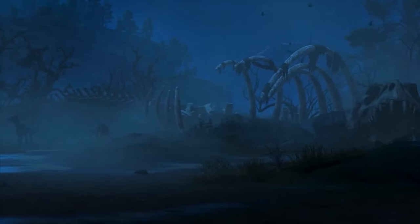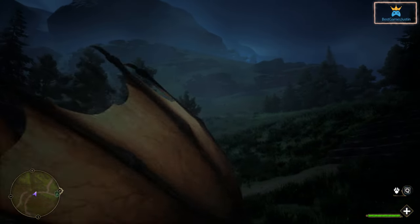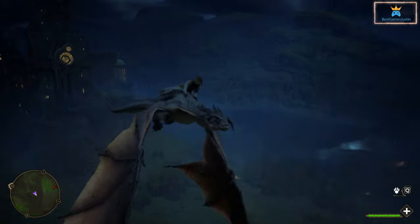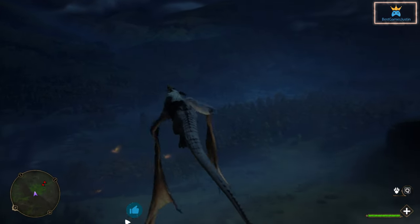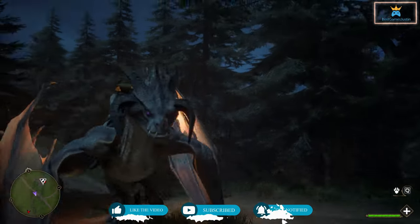You have a mod that allows you to change the Thestral or a hippogriff into a dragon. It looks badass and it's quite cool to ride a dragon. There are also some other mods that allow you to change the color and type of dragon, so you can check those out also. The mod is quite good and the dragon handles well and its movements are accurate. Walking around on the dragon looks cool and realistic.